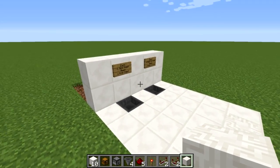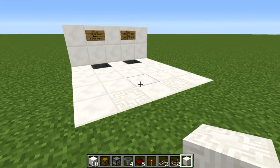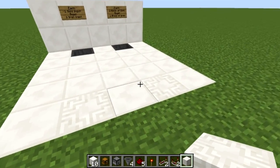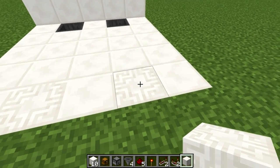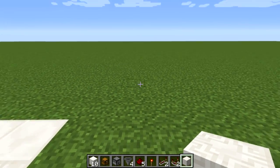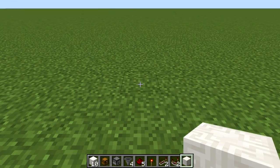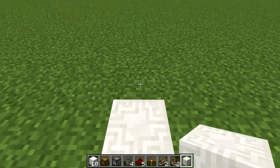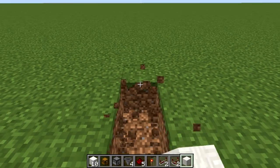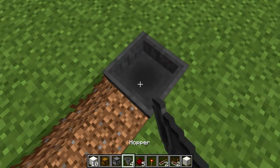Since the best spot to build this is underneath your shop, I'm going to show you how to build it while digging out the area underneath. First, pick a spot where you want the items to be popping out of the ground — I'd recommend using a special block so players know where items will come out. Once you have that spot chosen, place your special block there.